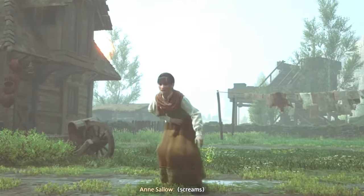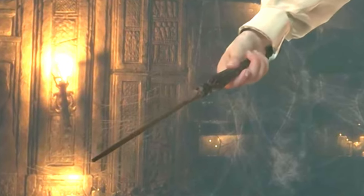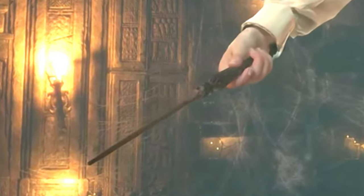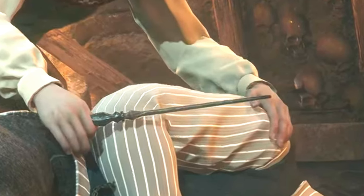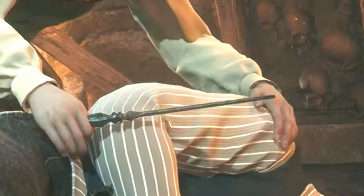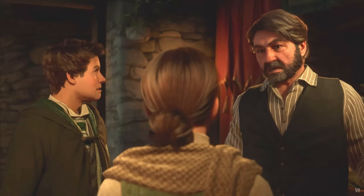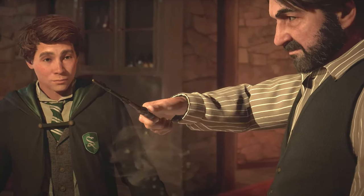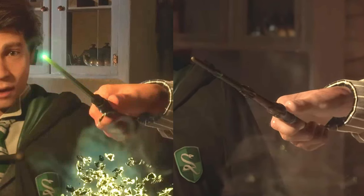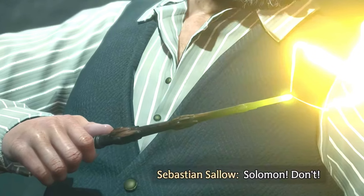Moving on to Sebastian's sister Anne — hers is a wand I'm kind of surprised they showed in the game at all because she's not really that big a character. It's not very complex but it's different than the default wand: it's got a couple of different shades of brown, the bottom of the handle is thinner than the top, before it tapers and notches into the shaft where it gets lighter. It doesn't look as highly polished as Sebastian's. Then there's Solomon Sallow, their uncle. In the State of Play it was a default wand, but now it looks kind of like Professor Weasley's except a little bit darker — the stock pattern you can get at Ollivander's on your own. We actually get quite a few shots of this throughout the game.